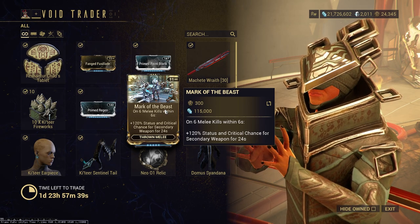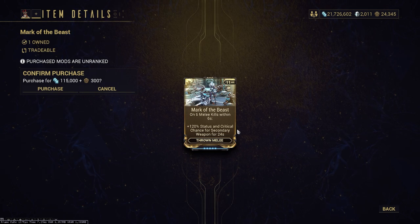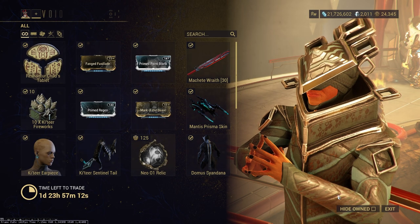Right now everyone's memeing Shade Prime because of Hildryn. Then we have Mark of the Beast — on six melee kills within six seconds, you get a bunch of status and crit chance for your secondary weapon. This is good if you like that sort of playstyle. It's definitely a niche and unique mod because you're specifically running a melee weapon and then swapping to your secondary. It is a niche mod but I would pick it up.